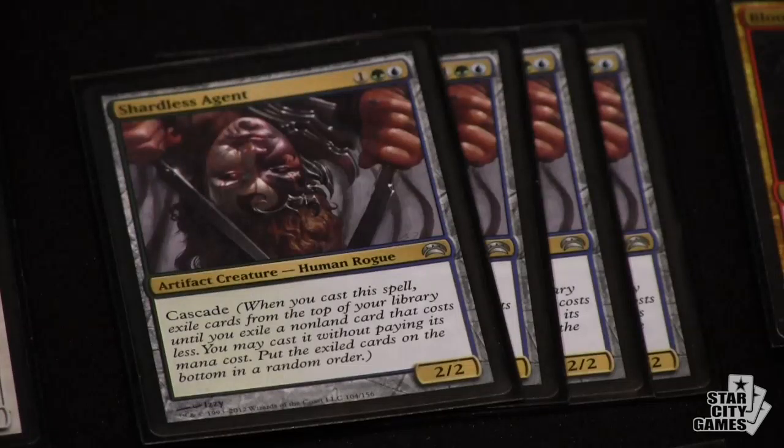I started with RUG first. I saw people talking about it and saw Bloodbraid Elf finally see some play at the Grand Prix. I love RUG - I've played it in all formats. I started with 4 Bloodbraid, 4 Shardless Agent, 4 Jace, and found too many 4-drops. Cascading was awesome, best thing ever, but I was lacking in targets. I was also jealous of Deathrite Shaman - all these Jund decks, all these black-based decks, they all had their own accelerator.